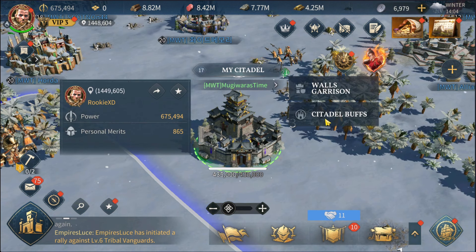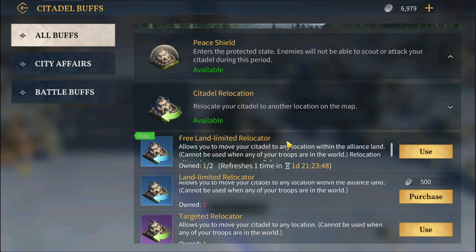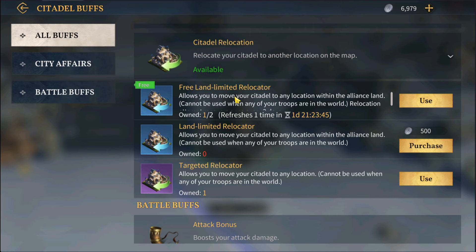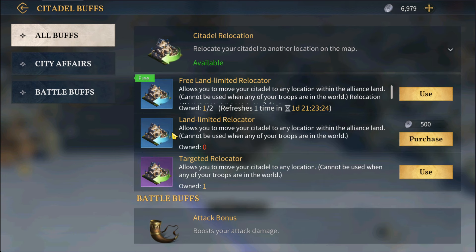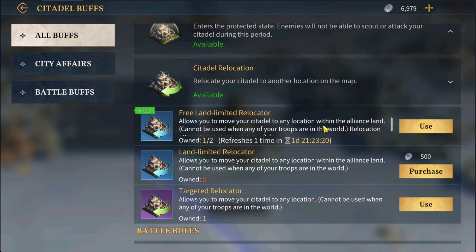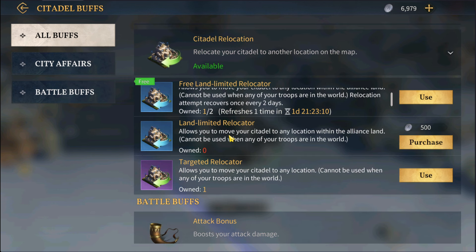If you click on citadel buffs you can see the different relocation types. The free land limited relocator refreshes every two days, so every two days you get a free relocate to move anywhere within your alliance territory. This is really cool because as your alliance expands their land you can keep moving with them.